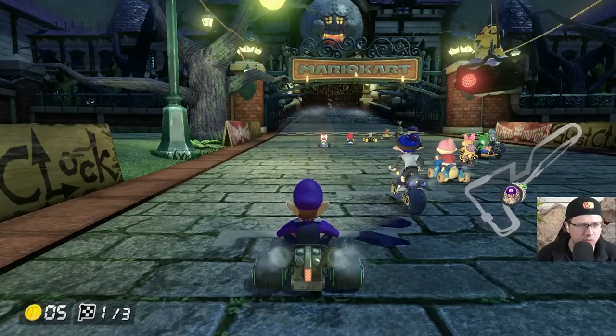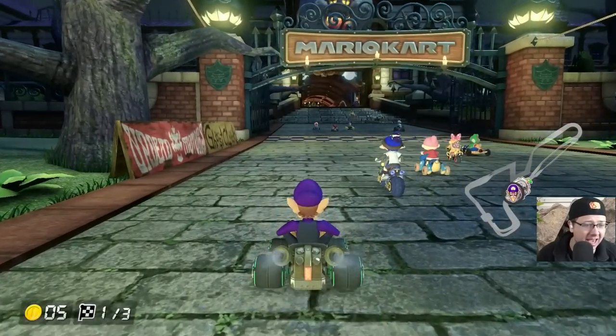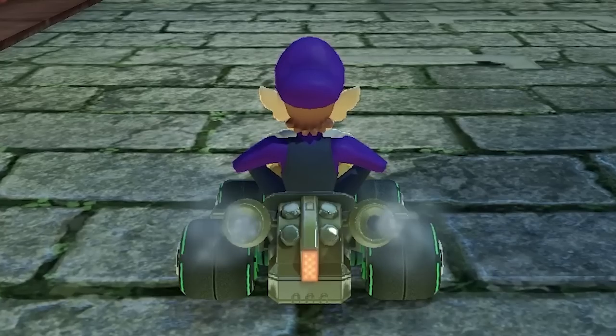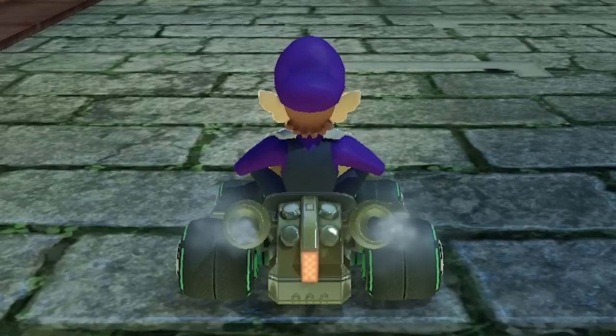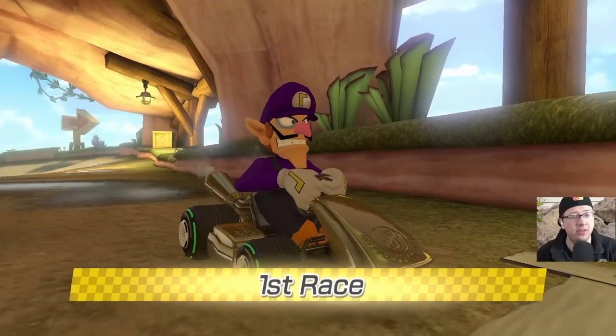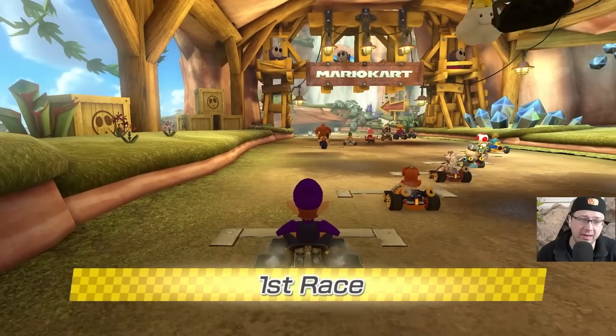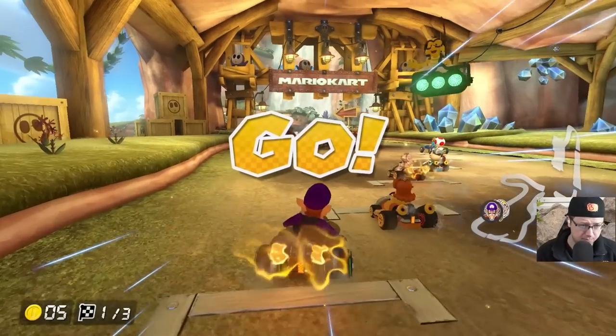We can see some grass on the side of Twisted Mansion. Does the tile have grass again? Are you kidding me? That one was stupid, but now we've got Shy Guy Falls, and there's definitely some grass here we can hit. So I'm gonna have to be a lot more careful, because the turns get a little bit more sharp.